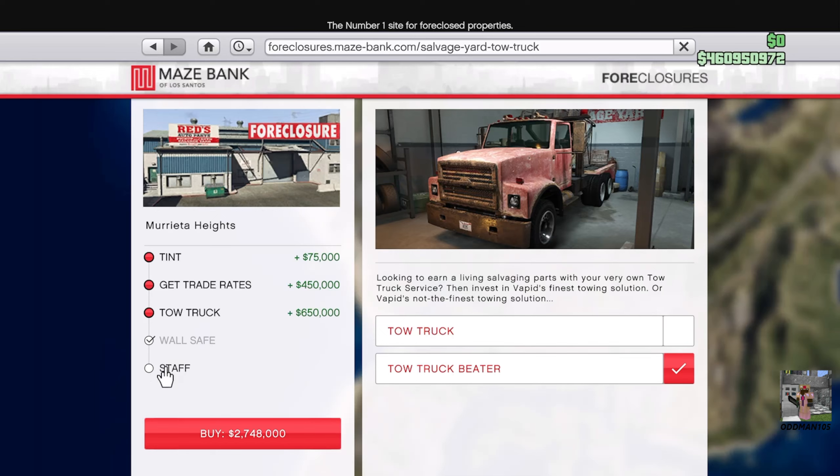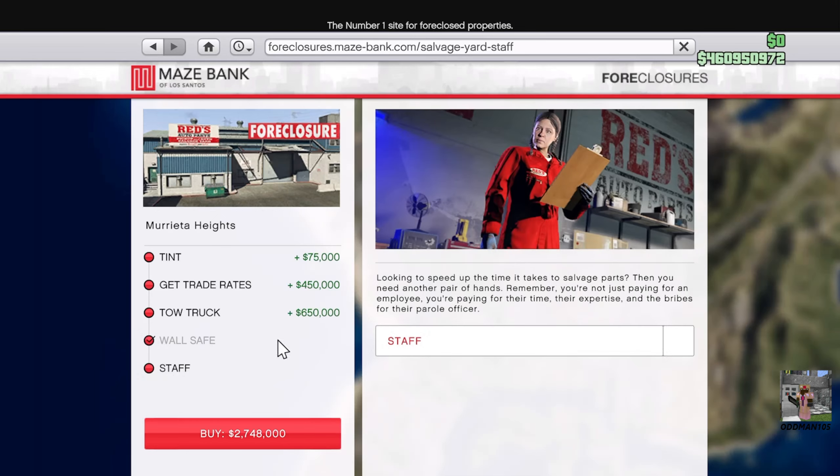The wall safe is standard and staff — I had all staff in my salvage yard at Strawberry, so we're going to get the staff here. And as you can see, fully outfitted it's 3.3 million. That's not bad. Remember that we get a refund on our existing property, so let's go ahead and click Buy.